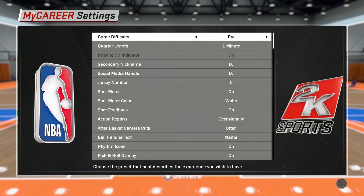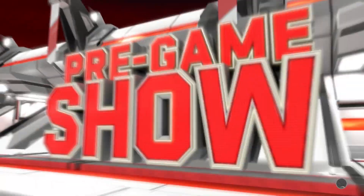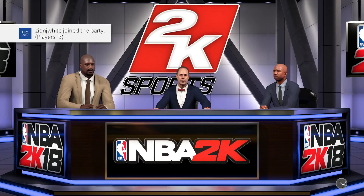Once you have one-minute quarters, you want to change it to Hall of Fame difficulty. The reason you do that is because just like any other 2K in history, you get a lot more VC doing it.